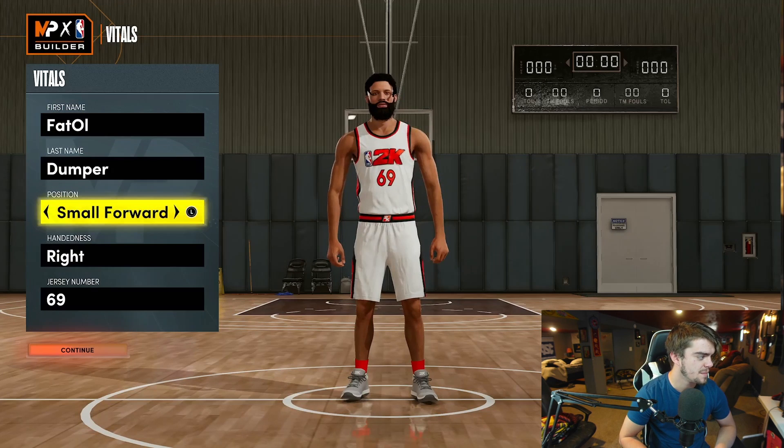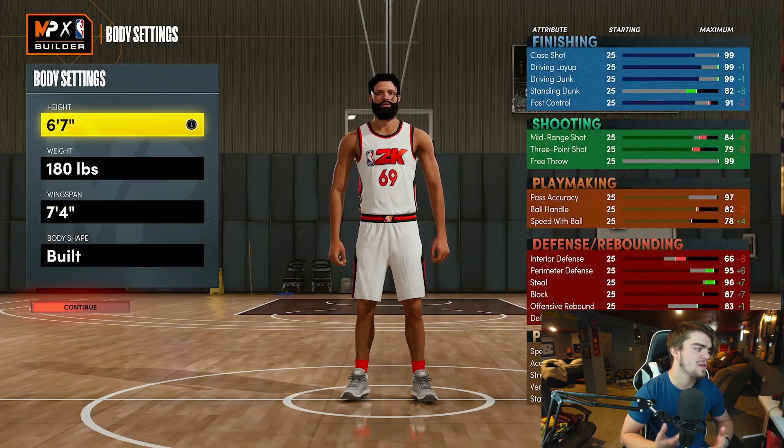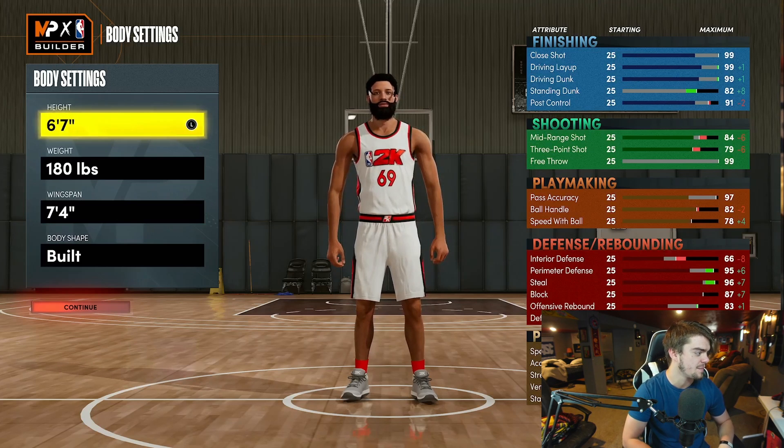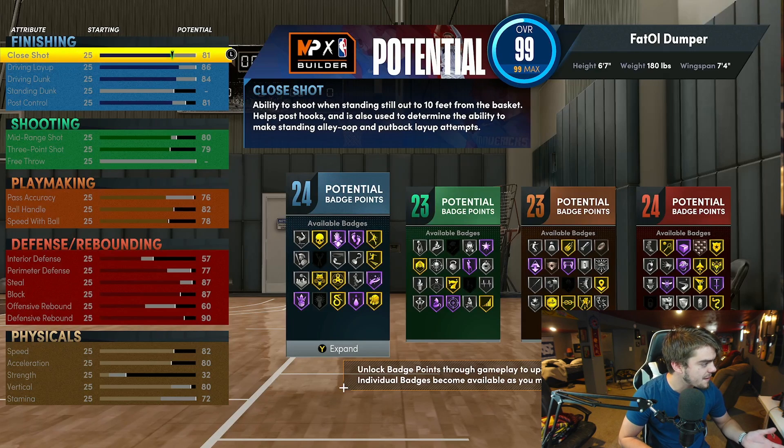First off, you need to be a small forward — the other physical settings don't matter. You have to be 6'7" with 180 pounds and a 7'4" wingspan; body shape obviously doesn't matter. I know you guys don't want to see me click around on these attributes, so here they are — you can copy them if you want.